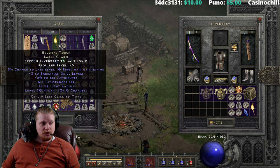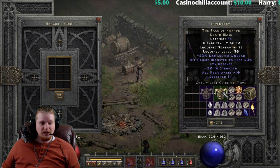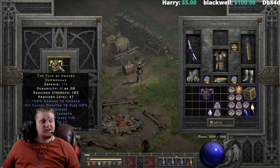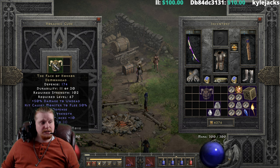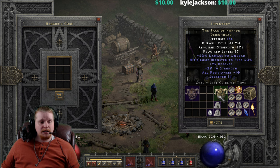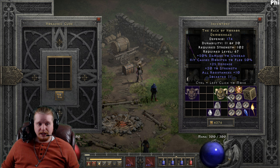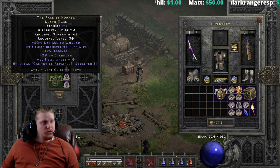The tier two upgrade is probably going to be garbage, but we're going to do it anyway. To upgrade the Face of Horror Death Mask further you need a Lum, a Ko, and a Perfect Diamond. It goes from 85 defense, 55 strength requirement, level 30 to 174 defense, 102 strength requirement, level 67. The defense bump is decent and 102 strength isn't bad, but the level requirement jumping to 67 is way too high. Despite it not being a bad upgrade, it's not worth a Lum and Ko.